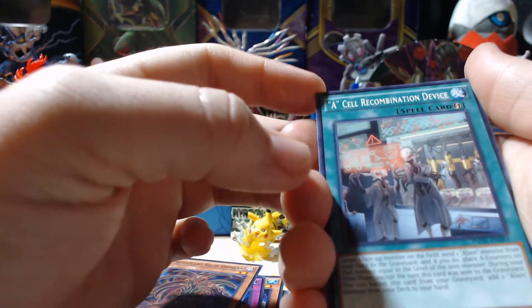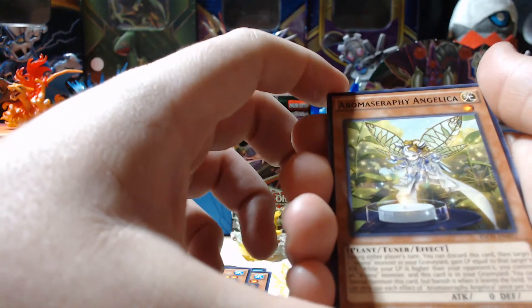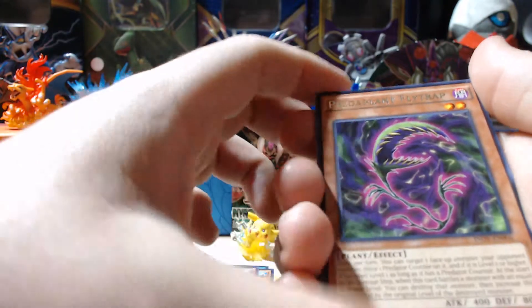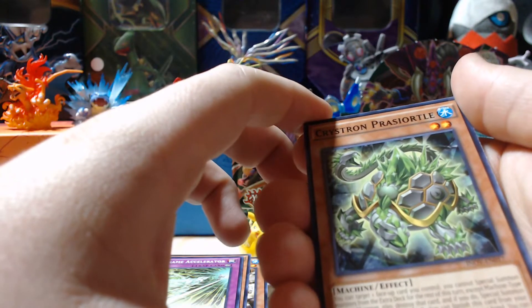A-Cell Recombination Device, Crystron Smyger, Crystron Rosenex, Aroma Ceraphica Angelica. Our rare is Predaplant Flytrap. Our super rare is Full Metal Foes Fusion. Psyframe Accelerator, Crystron Prezorto, and Doki Doki.